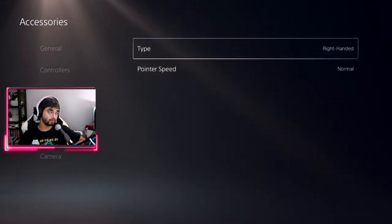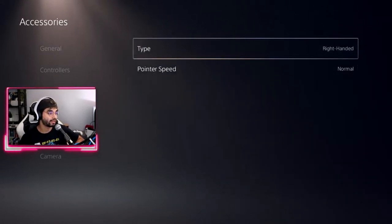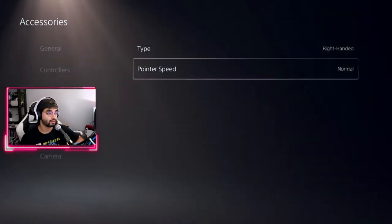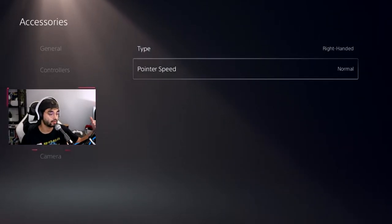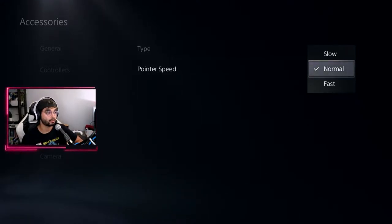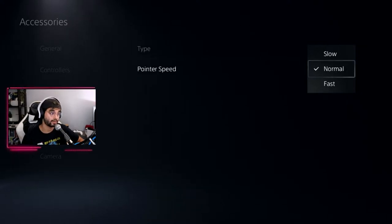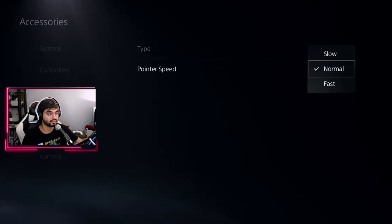For mouse settings, there's not much here but it is pretty important. I'm set to right-handed. The important one is pointer speed — you have three options: slow, normal, and fast — and no matter what game you're playing, this will have a direct effect on your in-game sensitivity. It's like an overall sensitivity for every game without tweaking the in-game ones. Mine is set to normal so I can play around with the sensitivity in-game.